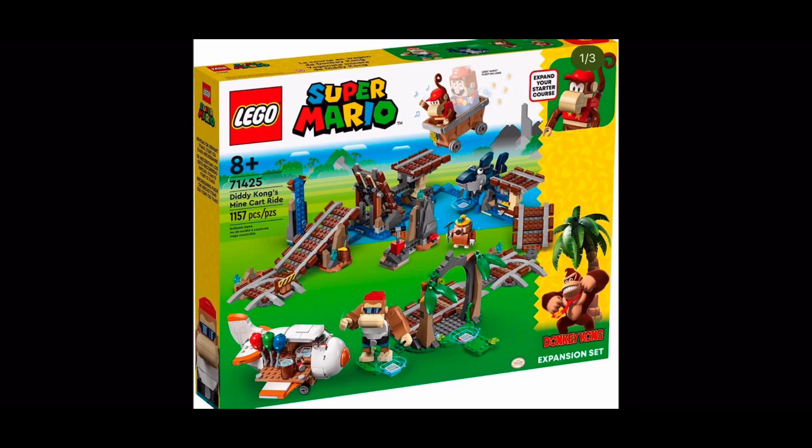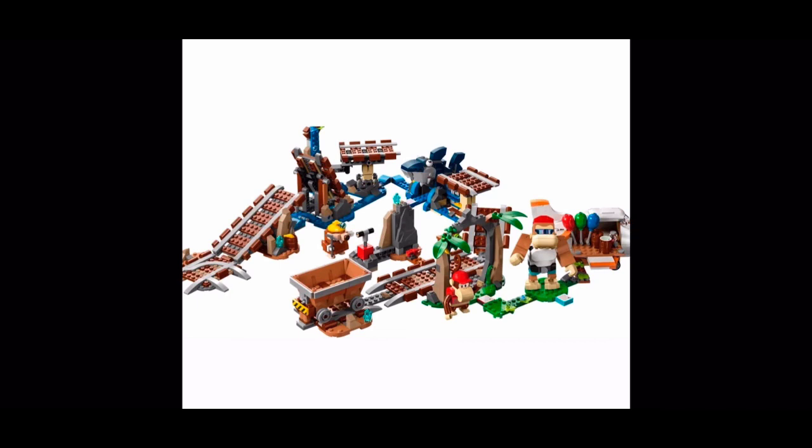Here we are at the final and biggest set officially announced: LEGO set number 71425, Diddy Kong's Minecart Ride, retailing for $109.99 and coming with 1,157 pieces. As you can see on screen, this set includes Diddy Kong and Funky Kong — I did have to look that character up. Also included is some form of Mole Miner, which I think has appeared in both Donkey Kong and Mario games. By the looks of things it also comes with a shark, and honestly this looks like a very good expansion set.